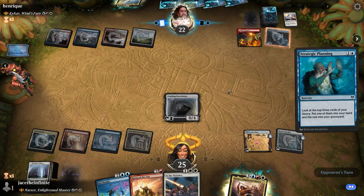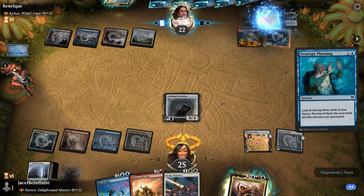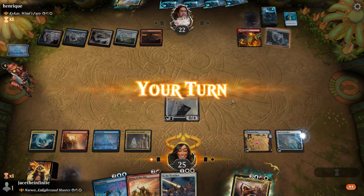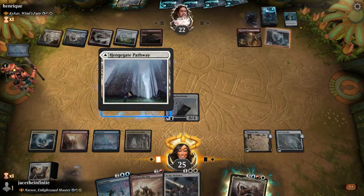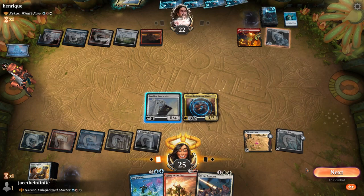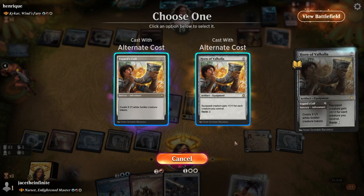You must not have kicked it — Strategic Planning, keep going bro. He did not get rid of my drawbridge — so that means Narset comes out. What do I need? White... Narset! Big! Let's go, give her the haste and swing out — I know it's coming!